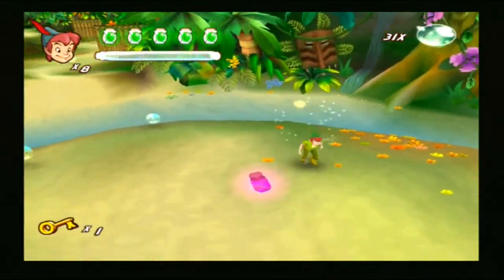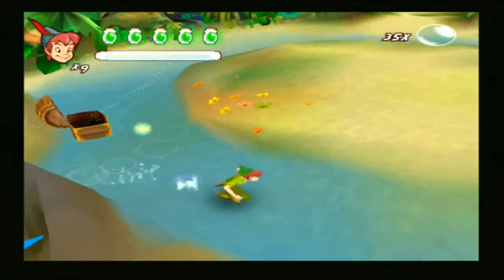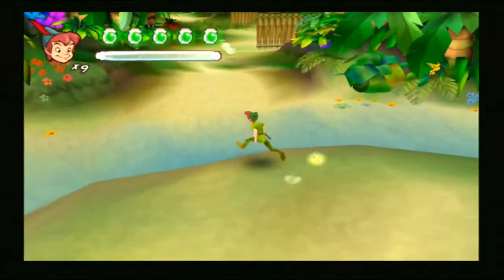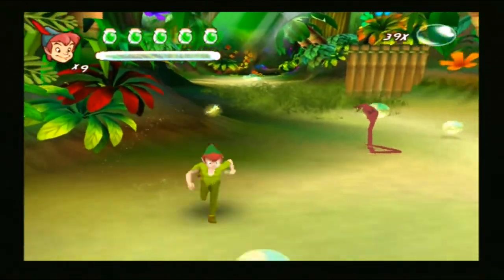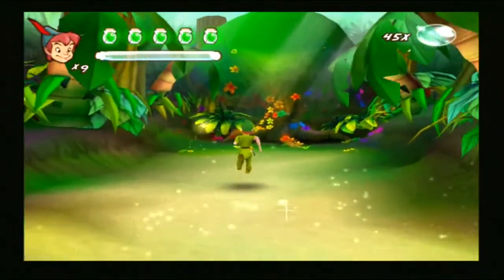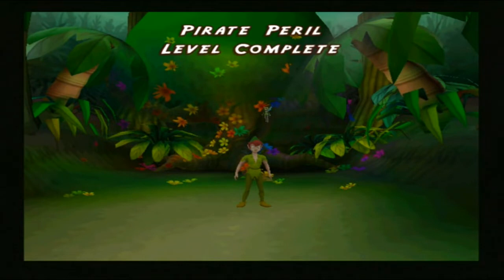We're finally up to full health again — sweet! I don't know if the purple jar's better than the other one, but it implies it is because it's purple. Purple's always good in video games. When you knock them out — when you stab them in the face until they get knocked out — they don't seem to get back up again. But when you just throw daggers at them, the daggers don't seem to really do much. Pirate Peril level complete! So they do get a bit more difficult, obviously — different enemies and stuff.